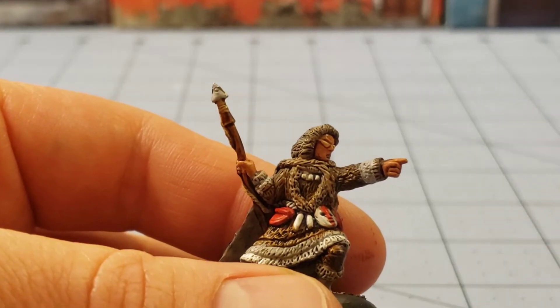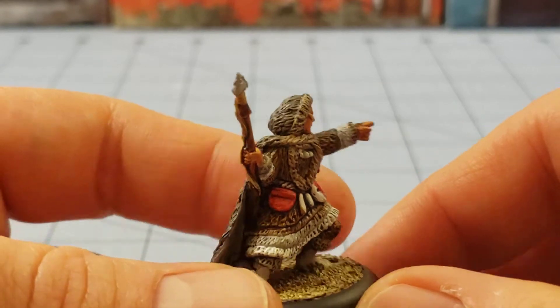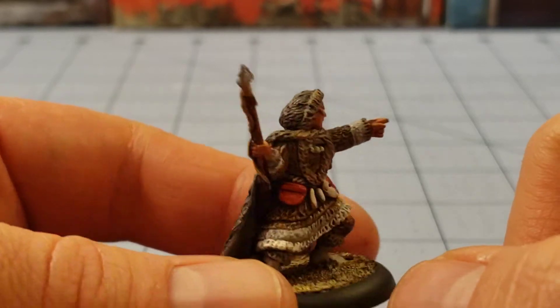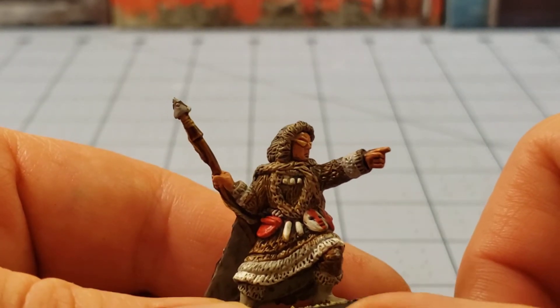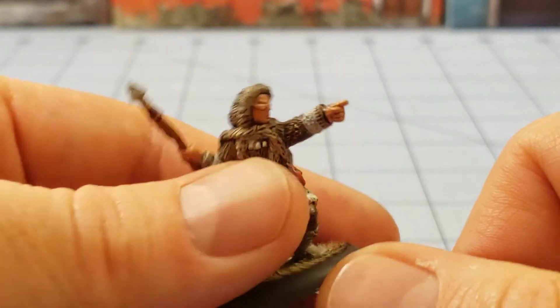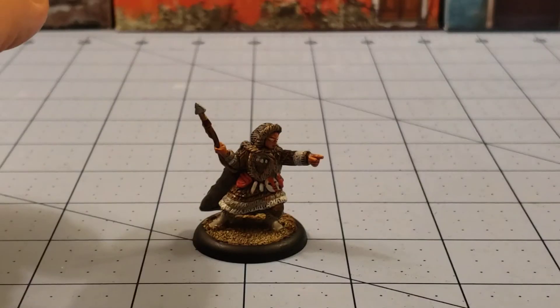I wasn't sure how to paint those masks on his belt, and I felt he needed a little bit of color somewhere because I was using way too much fur, so he's got a little red pouch. I don't think he probably would have had a metal spear tip, but that's what I went with since he's going to get used in fantasy games anyway. I probably should have given him a more icy base, but that is the Inuit Chief.